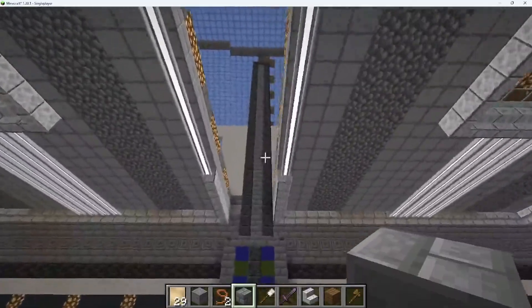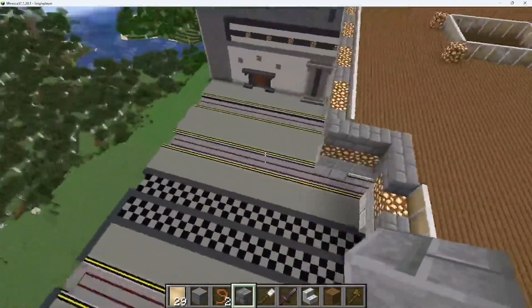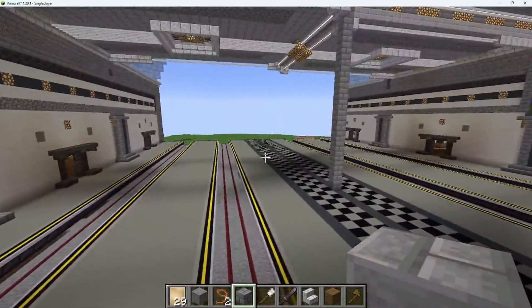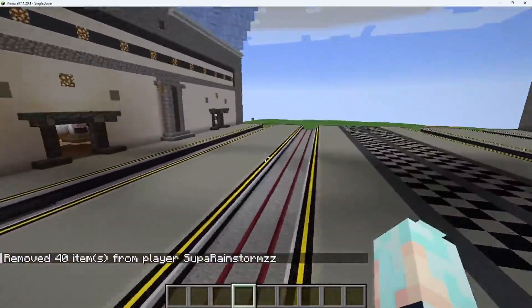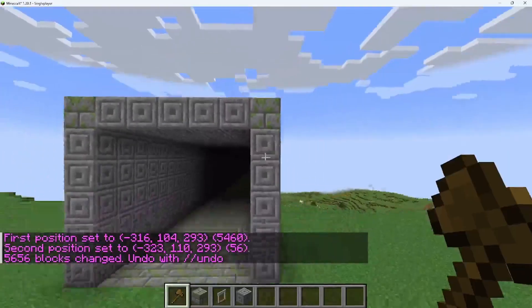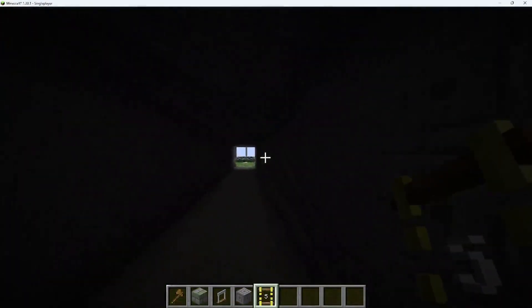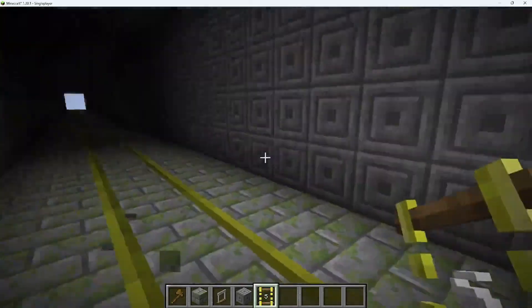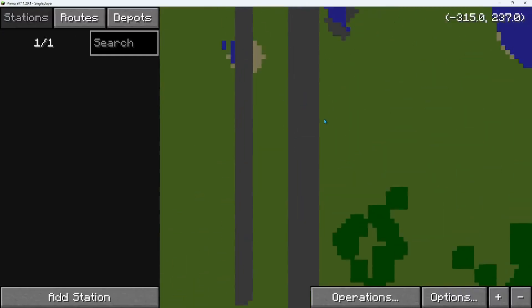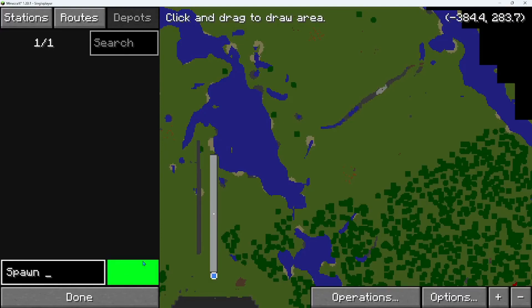The next thing I need to do is start working on the trains. I'm going to get our siding which will be over here. I made this little tunnel and it's going to be like the garage for our train. I'm going to put this as a depot - name it 'Spawn Depot'.